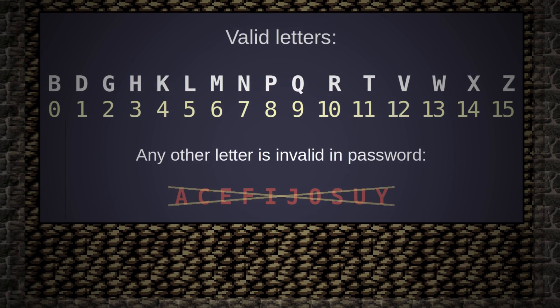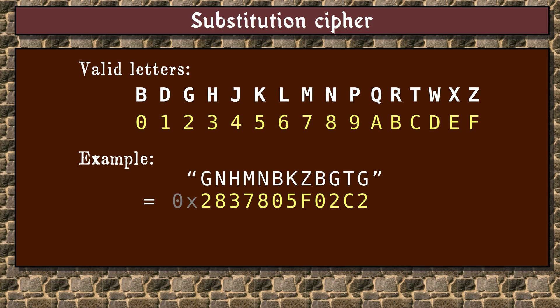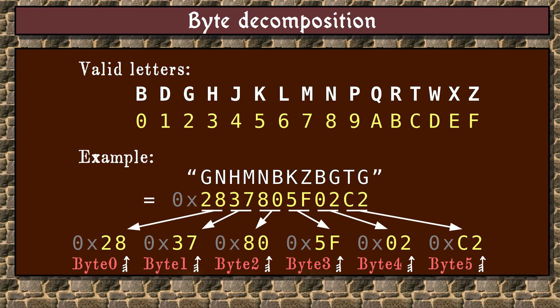As we established in the making-of video, only 16 different letters are accepted. This list is almost the same as in Solar Jetman, which we covered in a previous episode. Each of these letters is actually a hexadecimal digit that just looks like a letter. For example, the password Gnuhemdubukkatsikatu corresponds to the hexadecimal number 2837805F02C2. These digits, called nibbles, are divided into groups of two digits each, forming six bytes — bytes 0 through 5.